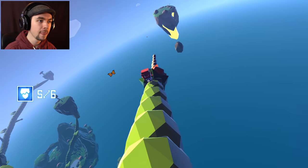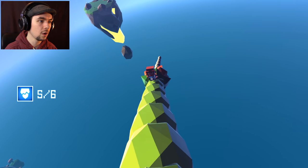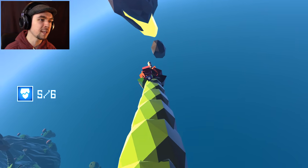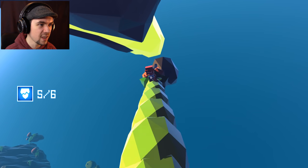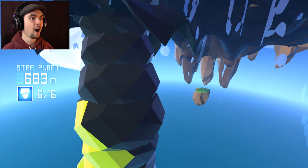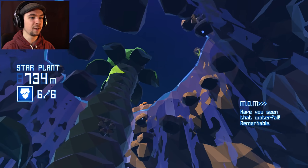Here we go — last one. Well, last one for this part of the journey anyway. He kinda bounces all over the place on his own — he kinda figures out his own path and you have to keep constantly correcting it. I know I could probably just stick into the rock, but I like sticking into the yellow part. Have you seen that waterfall? Remarkable.